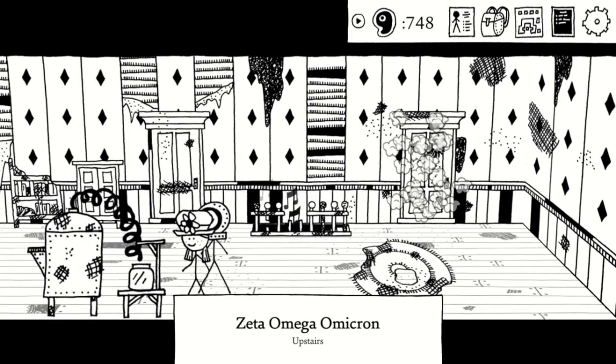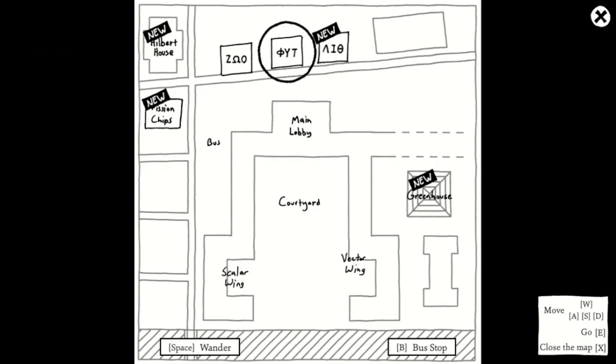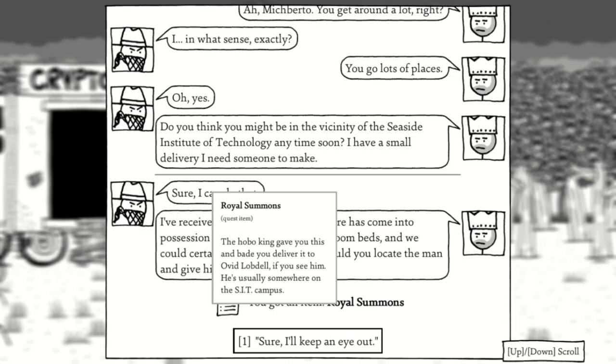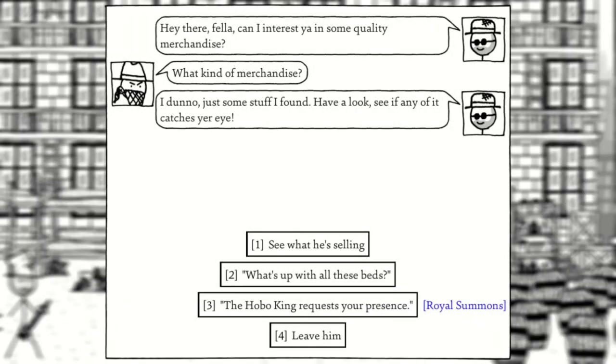In chapter 3, we can head to the zoo dorm and find a hobo selling moonshine upstairs. We have to once again pay her off, but that's another one added to the collection. While wandering around, you can find another hobo selling us things. Oddly enough, instead of paying him, you have to talk to the hobo king back at the camp to get a royal summons. Only after doing that can we recruit the merchant hobo.